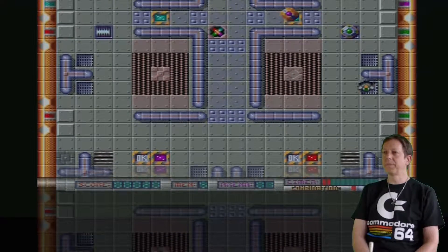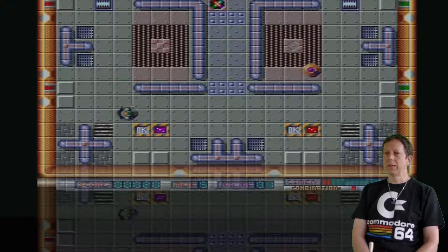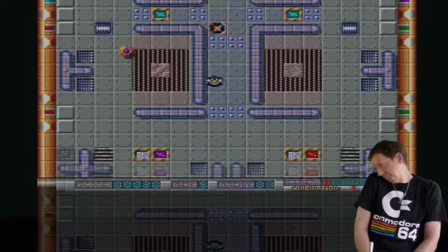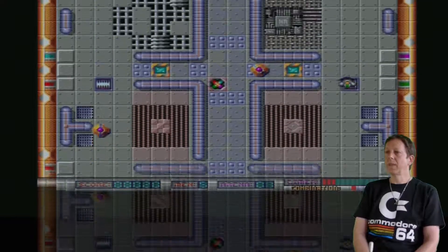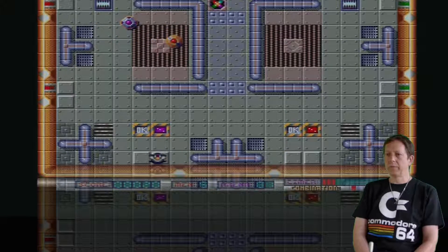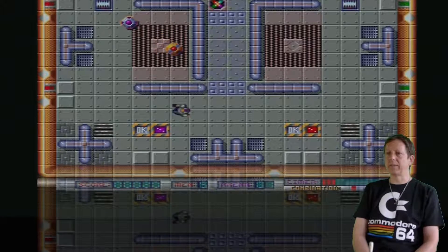Schon wieder lila. Da oben ist noch ein grüner eingefroren, aber ich hab kein grünes Feld mehr. Wenn man über dieses Regenbogenfeld läuft, dann kriegen die eine andere Farbe. Jetzt haben wir zwei Lilane hier. Dann machen wir den hier erstmal... Was ist passiert? Ach, ich bin über das Feld gelatscht, ich blöd! Wie ist es nur noch? Ah, da ist der andere.